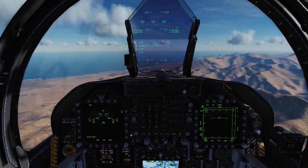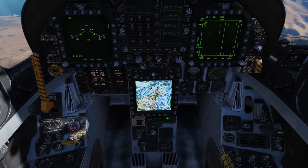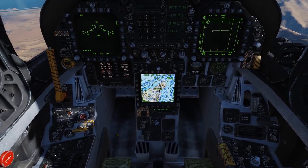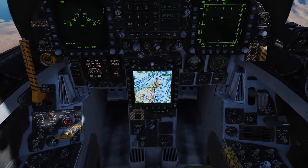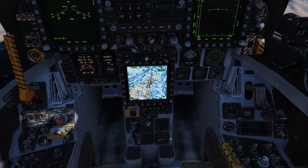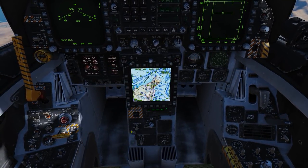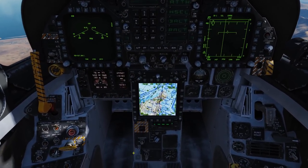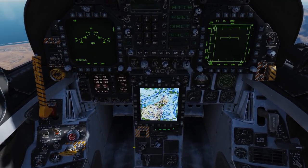The number one biggest thing is always make sure your RWR is turned on. When your RWR is on, you'll be able to see threats around us — SAMs, radar-guided AAA, interceptors, things of that nature. So always make sure you hit your power button down here. Always make sure your dispensers are on — we'll just put them in bypass for now. I have an awesome dispenser profile video as well as a selective jettison video you can check out.